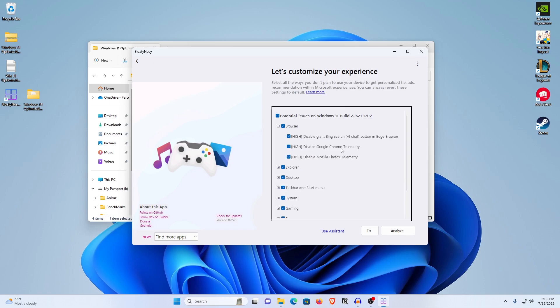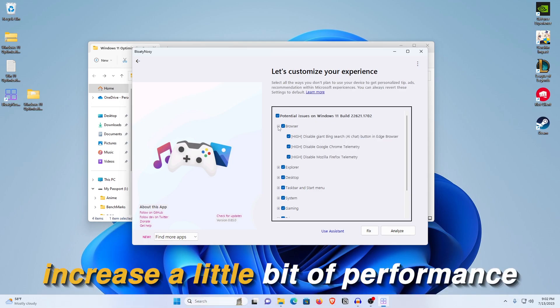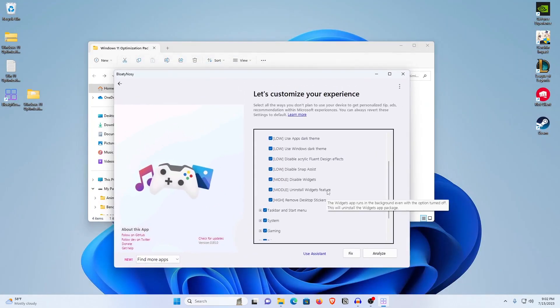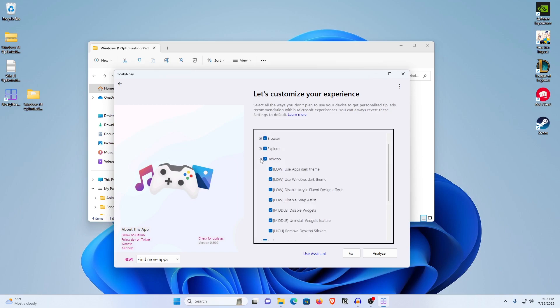The first section is the Browser — it's going to disable Google Chrome and Mozilla Firefox telemetry as well as the Bing search button for Edge, decreasing background tasks and protecting privacy. For Explorer, it will show hidden files and file name extensions. Under Desktop, it will use apps and Windows dark theme, disable acrylic fluent design effects, disable Snap Assist, remove stickers, uninstall widget features, and disable widgets. You can uncheck those if you want to keep widgets, but I would recommend keeping these settings on.